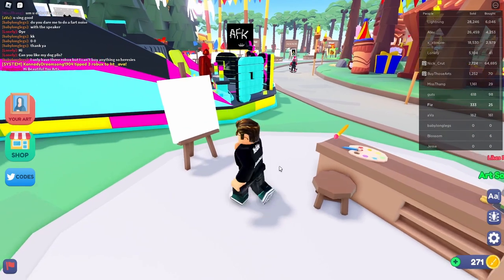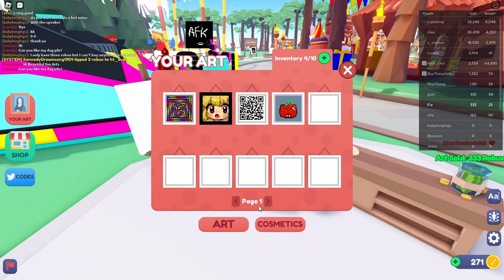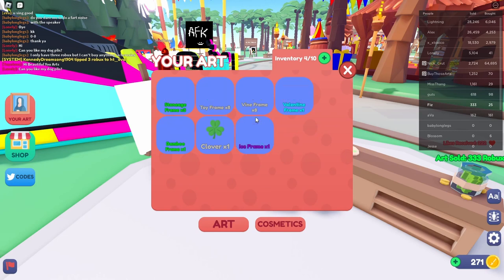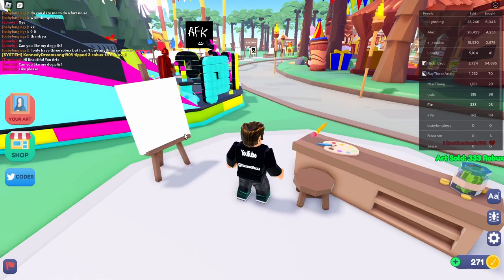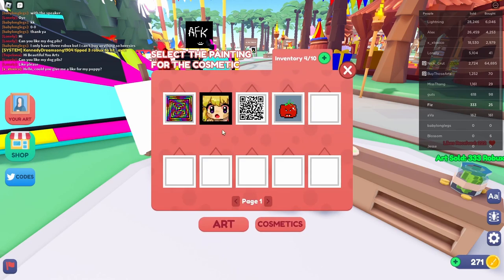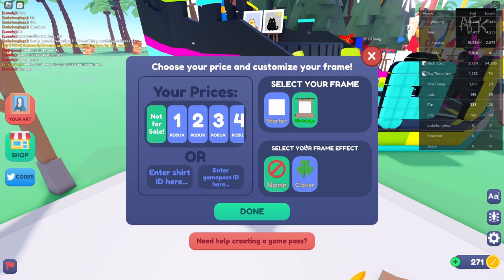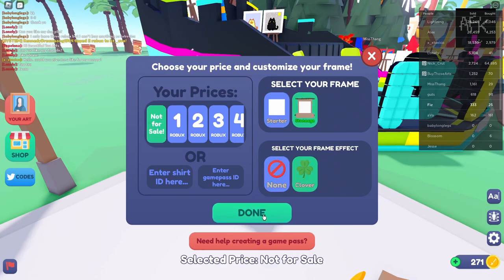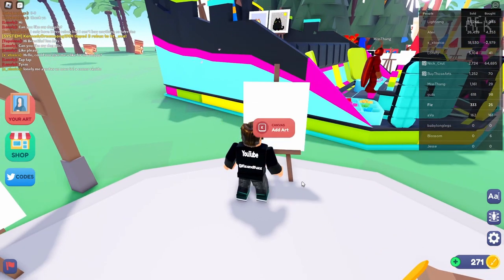If you do have frame effects, go to your art on the left and then go to cosmetics — it took me a while to figure this out. I was buying stuff and didn't know how to actually add it. So if you have some frames and effects, you can choose — for example, the stone age frame — click on it, then click on the painting and that frame will be associated with it. Then go back to cosmetics and click on an effect, like the clover effect. When you go back to add the art, the frame and effect will both show. That helps make your painting stand out a little bit.